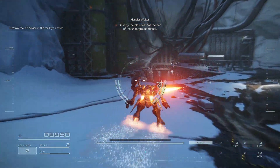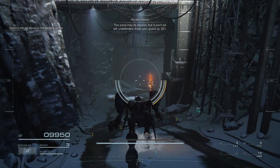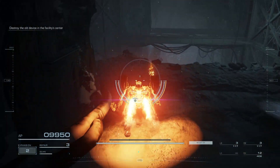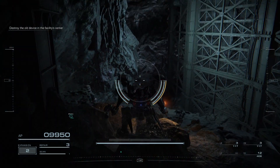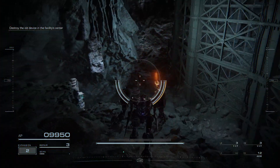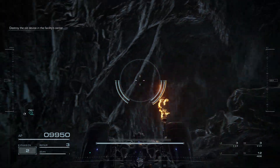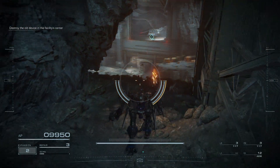Destroy the old sensor at the end of the underground tunnel. This place may be derelict, but it won't be left undefended. Keep your guard up, 6-2-1.